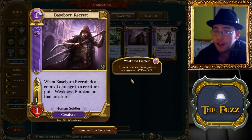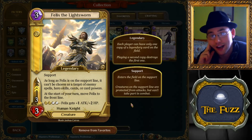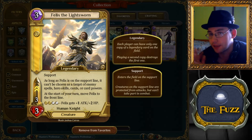Now we move on to something a little bit bigger: Felix the Lightsworn, a legendary for Order. The art is badass. Felix introduces one of the new mechanics in the game. Stats: three mana, one aspect, three-three with two speed — decent, same as Vanguard — the cost is a little worse, but he's got some abilities.